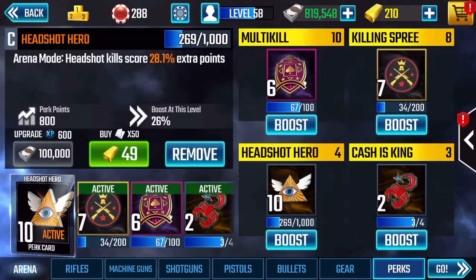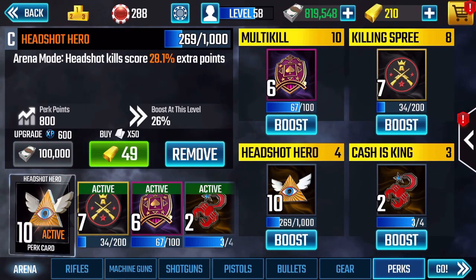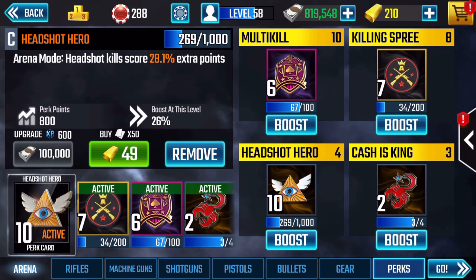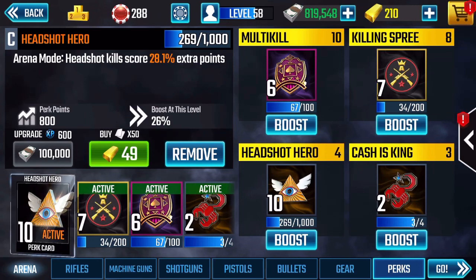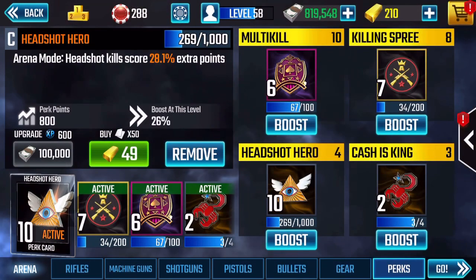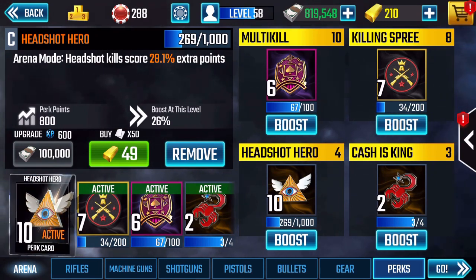Moving on to perks — I have a little bit of a surprise here. I have Multi Kill in the first slot and Killing Spree in the second slot. I tried Killing Spree and wanted it to work, but I was getting significantly better scores this week with Multi Kill in the first slot. If you're new here: my slots are boosted — first slot is at 10, second is at 8, third at 4, and fourth at 3. Boosting a slot makes the perk more effective the higher it's boosted. I would recommend Multi Kill in your highest slot.